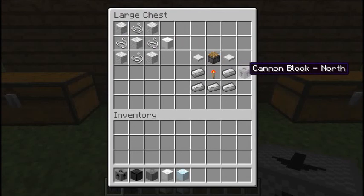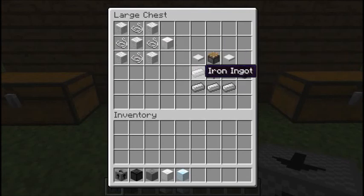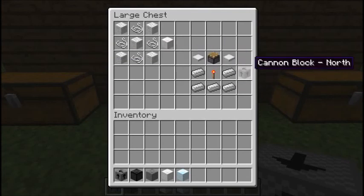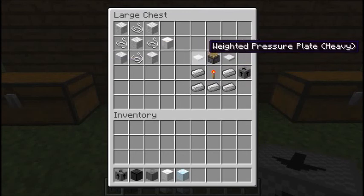And then we have the Cana Block. This is the North one — this is how you make the North one. There's a recipe for North, South, East, and West. This is how you make the North one: with two iron weighted pressure plates, a piston, a redstone torch, and iron ingots, as shown.